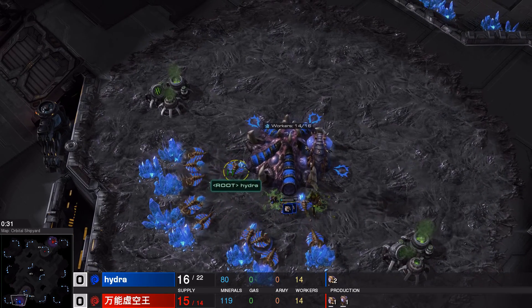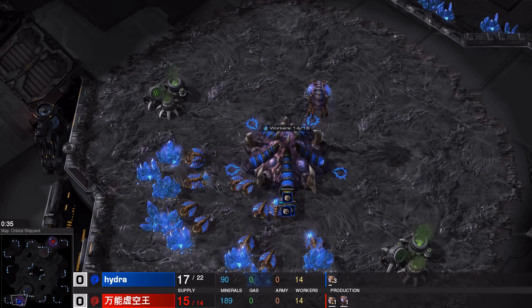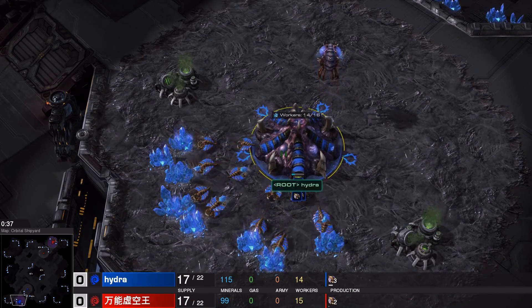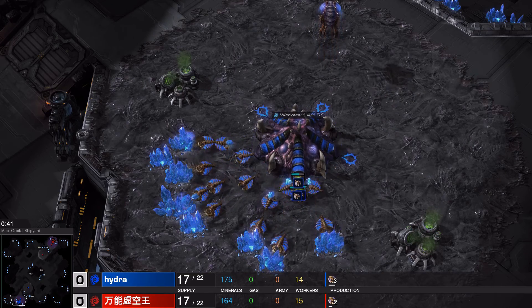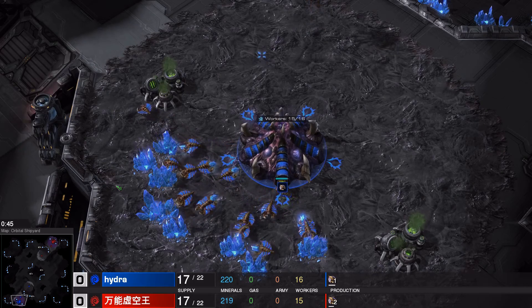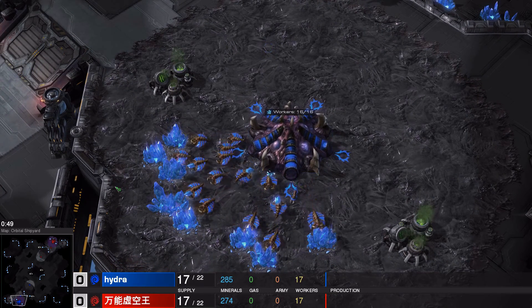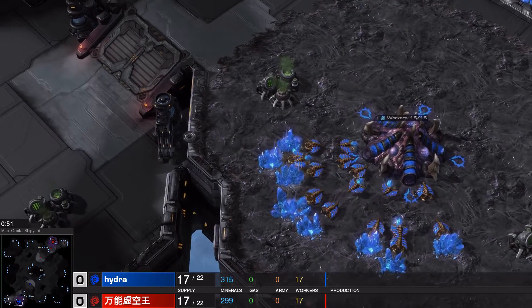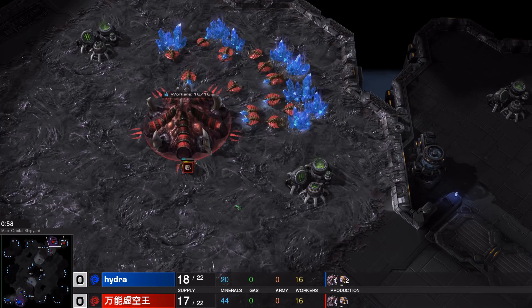Alright, let's have a look. The builds are going to be a little bit different at the very beginning, which is interesting. Let's introduce our players quickly. We have Root Hydra on the bottom left-hand side of Orbital Shipyard spawning as the Blue Zerg. Hydra is representing Korea in this one. Korea is actually up 2 to 1, meaning they only need 2 more wins to win the series. Looks like an early expansion coming out for both players, very similarly timed.